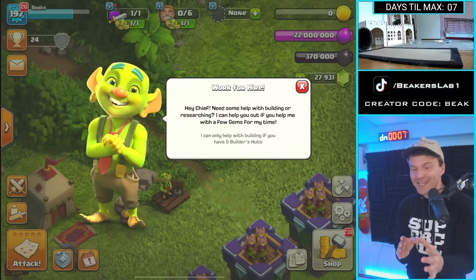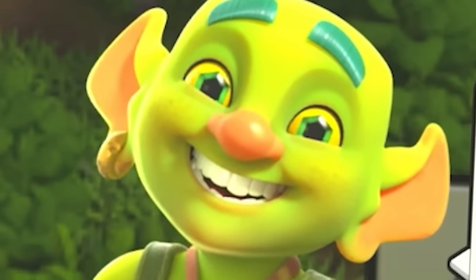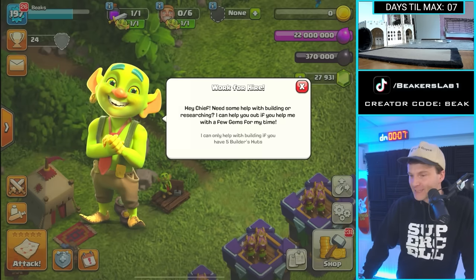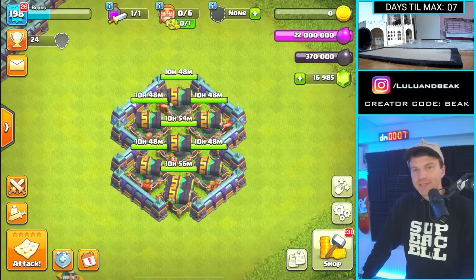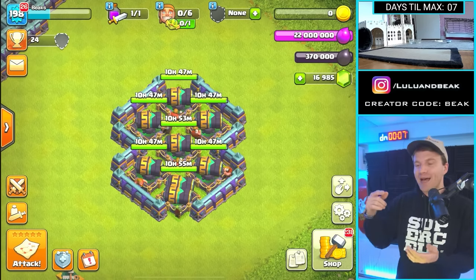That is the creepiest and the cutest goblin I've ever seen. You see the gems? 'Hey Chief, need some help with building or researching? I can help you out if you help me with a few gems.' Okay, that's the wild card — how many gems is this thing gonna cost? Her face is so cursed. This is the wildest thing I've ever seen. What — seven? Guys, remember, this is only gonna be for a limited time.